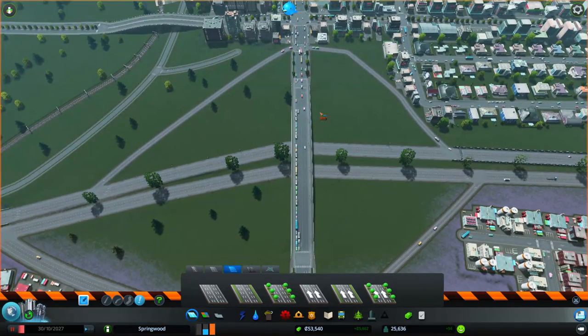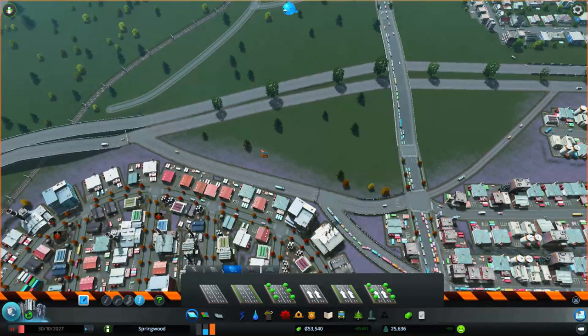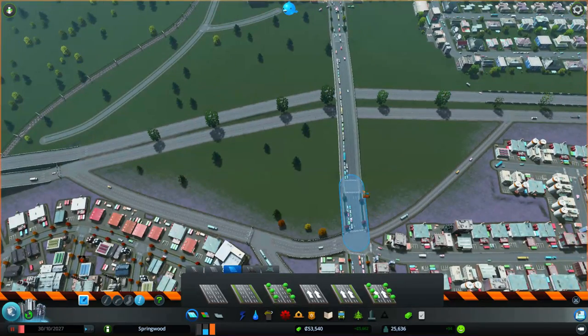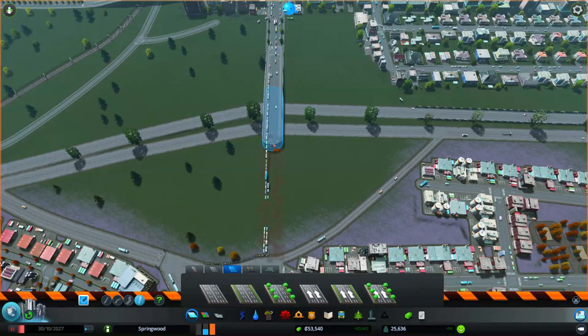I can definitely make this footprint a little bit smaller too, because I don't have a loop to go in. Just make it like a standard diamond interchange. So I'll basically start rebuilding this area. I might redo this ramp as well, but one step at a time, really.